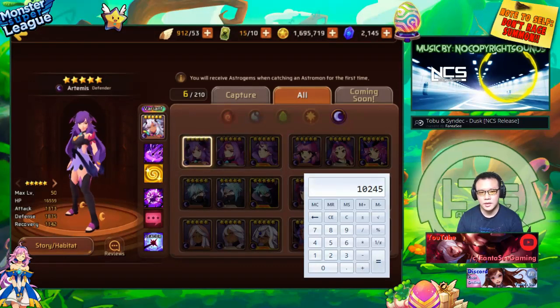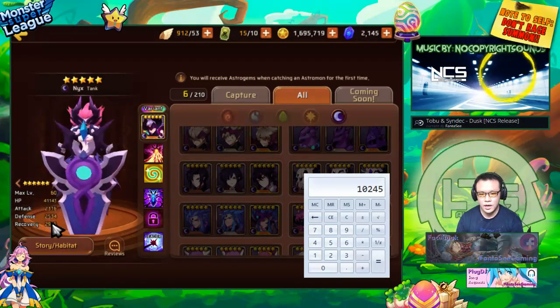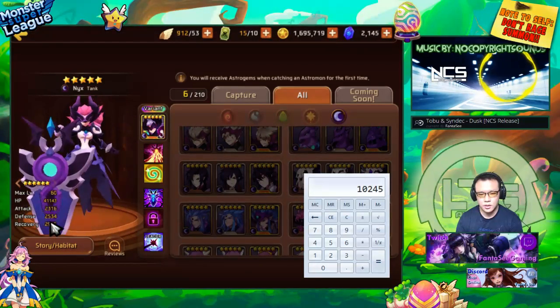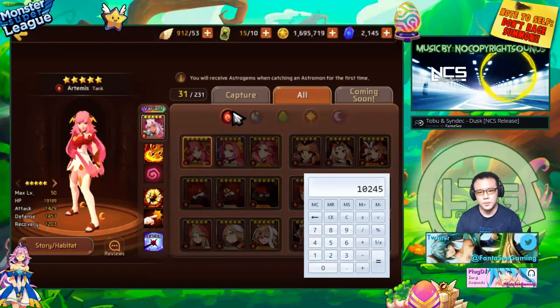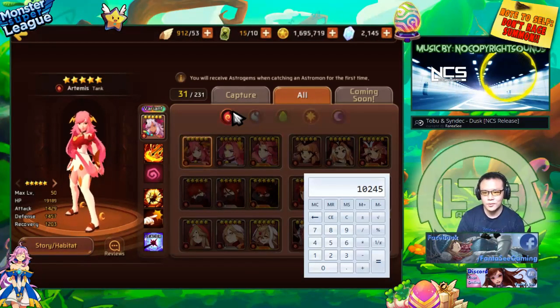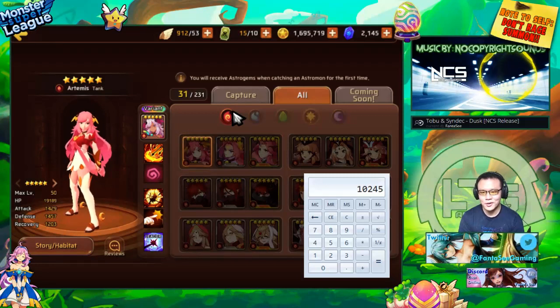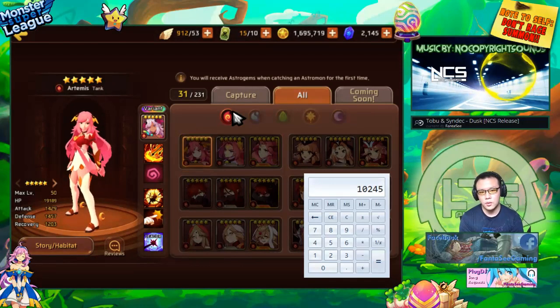Monsters with very high recovery stats have a lot of wasted stats — their potential for other stats is lower because distribution went into recovery. Unless a monster is a healer, recovery is almost completely useless. It gives a very small healing bonus for red souls and increases healing received, but in most situations that's negligible. So unless your monster is an actual healer, recovery is pretty much 100% useless — you want it as low as possible.